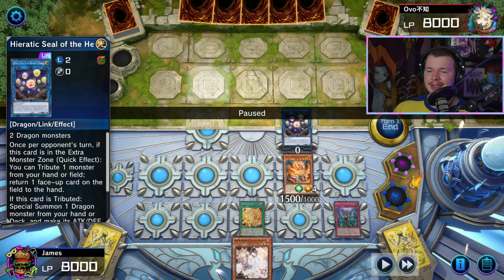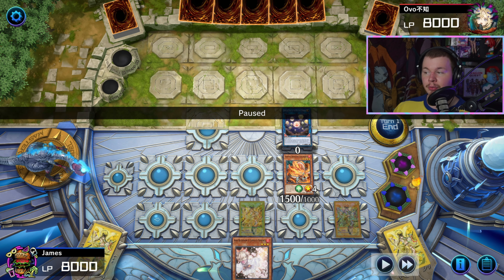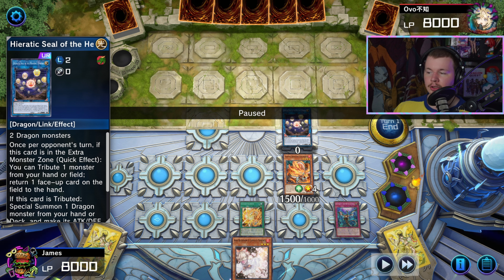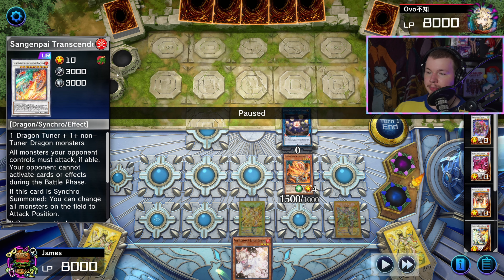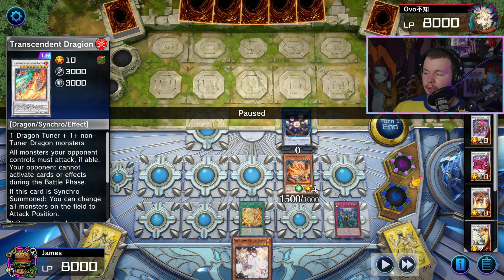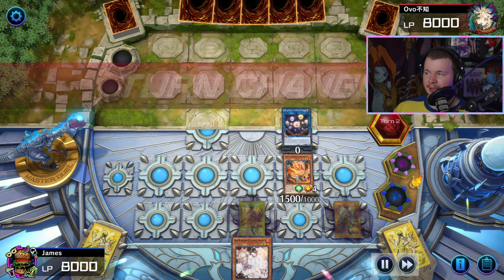Going first when your opponent made you go first almost certainly means you're playing against Tenpai. Having Sangen Kaimen set for the battle phase is extremely valuable — it can force a grind game in the battle phase via quick synchro effects. The Heretic Seal has good applications in Tenpai too: if they don't have the field spell, you can bounce a special-summoned Chundra; if they do search with it, you can bounce that and get a Tenpai monster from your deck. So you can be pretty secure even going first.